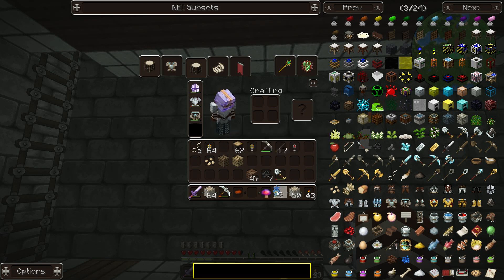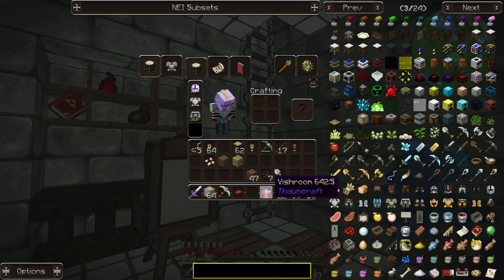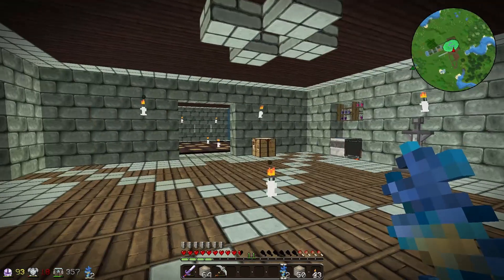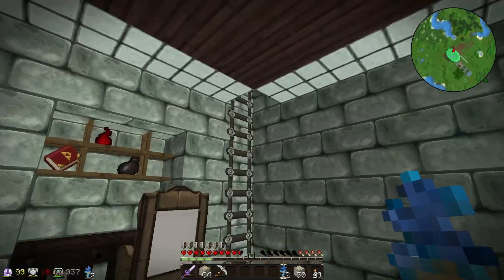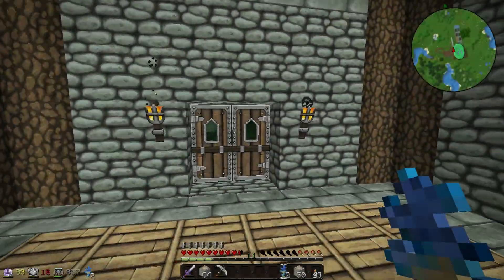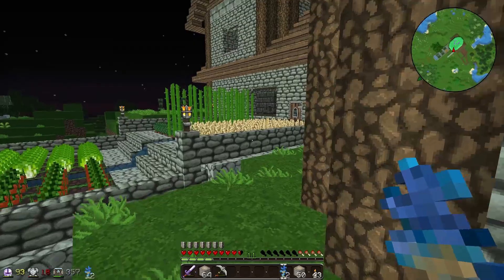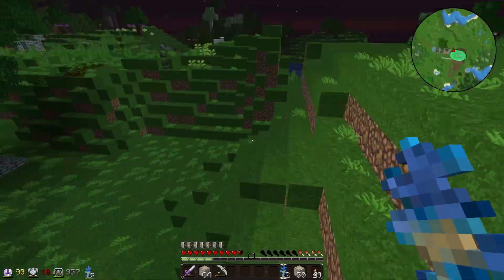I managed to get a few silverwood saplings which we might want to plant somewhere - that would be pretty cool. And a mana bean - so mana bean goes in there. Last time I had a huge mana bean farm, that was pretty exciting, so maybe we could try that again. Let's plant these. We're gonna put them by the great wood tree - a great wood tree and two silverwood trees, be quite nice.